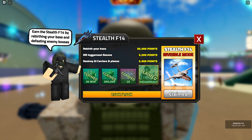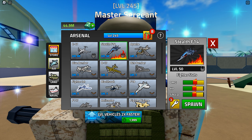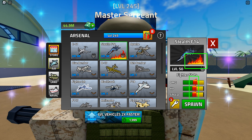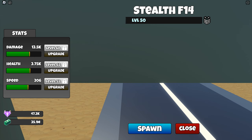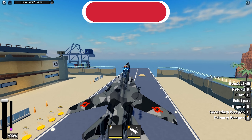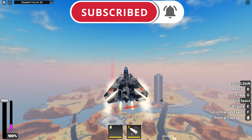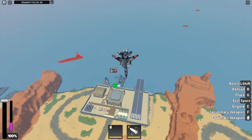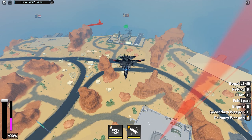You get a stealth F-14 automatically when you accumulate sufficient points. The stats look awesome. I don't really know what the fire means yet but it looks really promising. Speed is 150 at level 1 but 206 at level 50. This is the final stats at level 50 — I upgraded to level 50 this time round. Pretty decent speed and agility. The wings fold like its F-14 brothers when you ascend or descend.